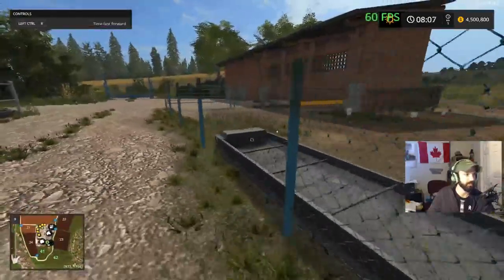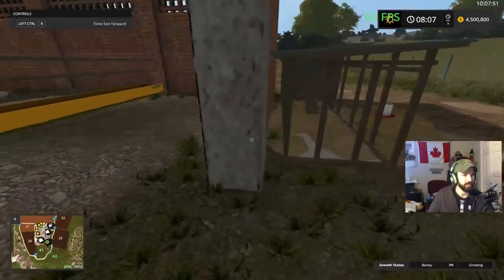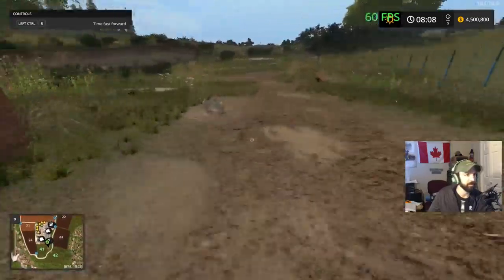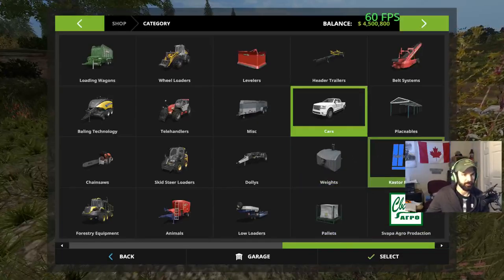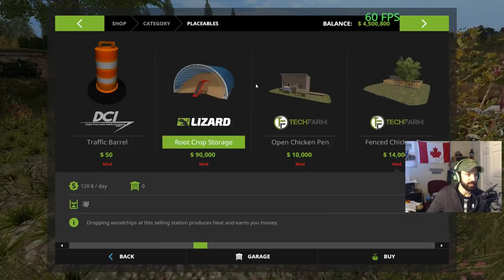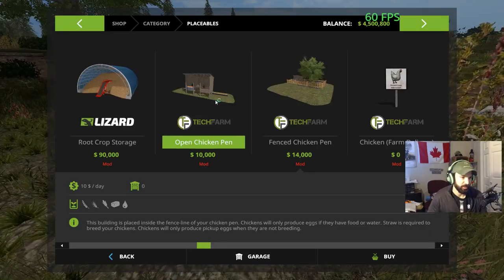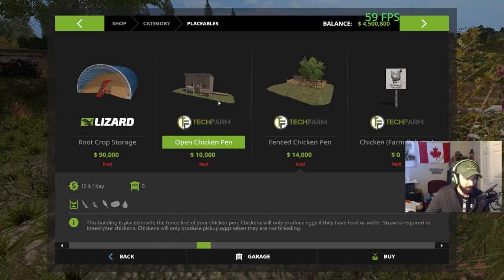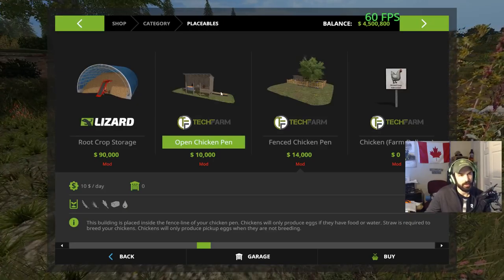Wow, they have all this - this is for chickens actually. They actually made a separate chicken area for the chickens, which is actually kind of neat. There's barley growing there. There's chicken in here, so this would be a good little area. I think it's called Enhanced Chicken or something. Open chicken pen - the building's placed inside the fence line of your chicken pen, and chickens will only produce eggs if they have food or water. Straw is required to breed your chickens. You can either breed them or have them lay eggs, and this is where you can have it.